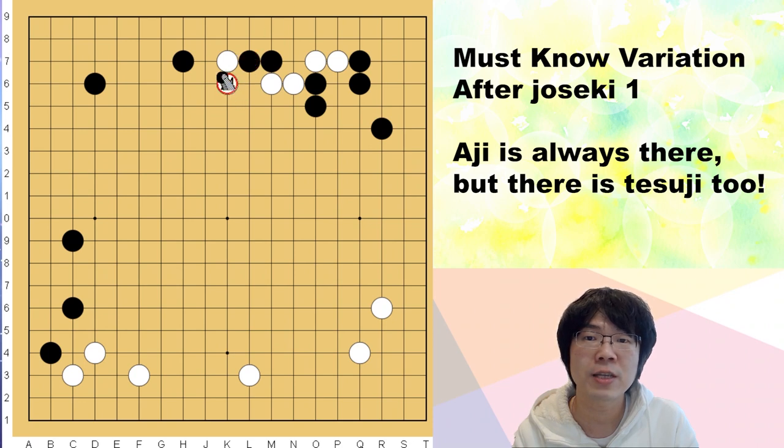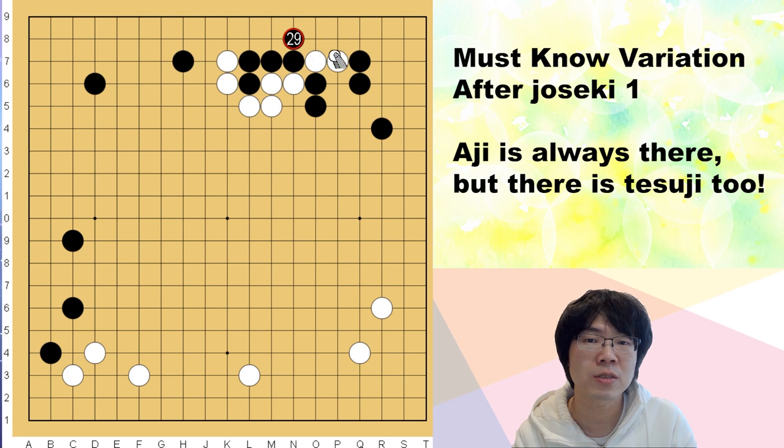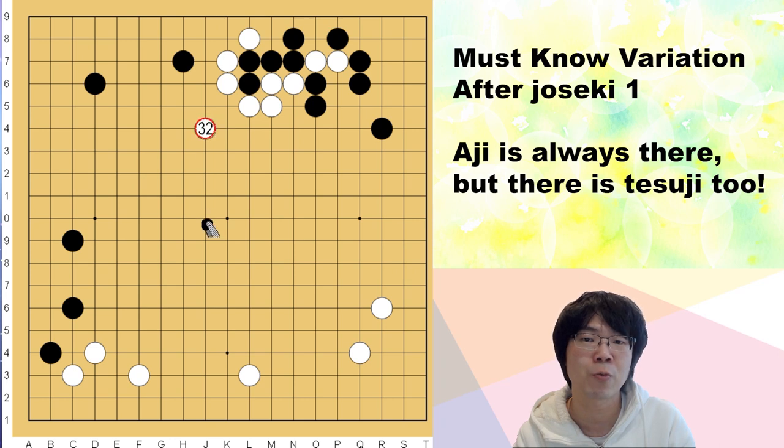What about just stretching here? Even this doesn't work. If Black just pushes and cuts here, there are many choices. Even if I surround this, if I have a capturing race with White, this is also a bad result for White. And you have to cover your weakness one more time, so it doesn't work either.